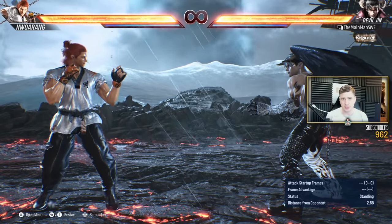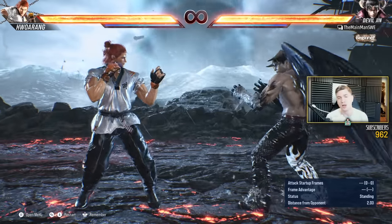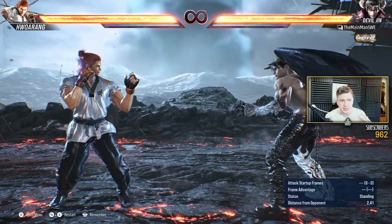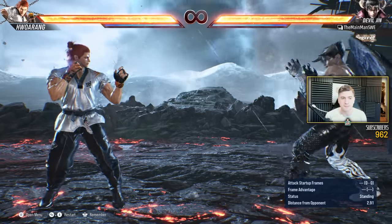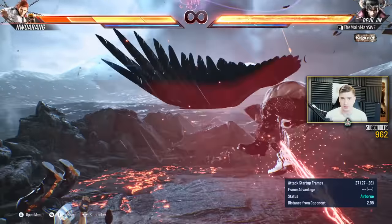What's up guys, main man Swee here, hoping you're all doing awesome as always and welcome back to Tekken 8 in 8 minutes. Now we're gonna do Devil Jin, one of the hardest characters to play in the game, just like the other Mishimas. He's the most all-round Mishima, meaning he does pretty much everything — he's very versatile and he does it well. In Tekken 8, he blends Mishima Legacy with some of the craziest rushdown tools I've ever seen.